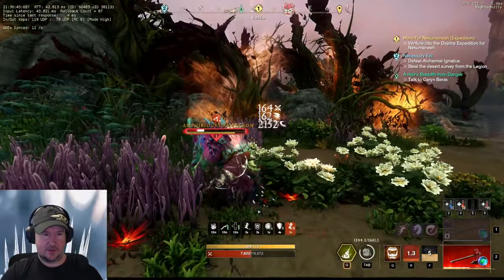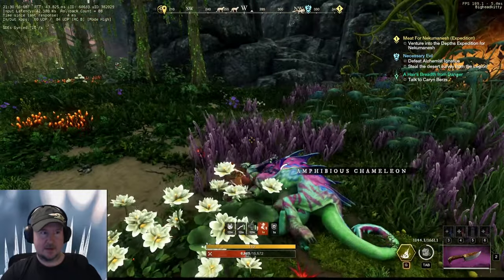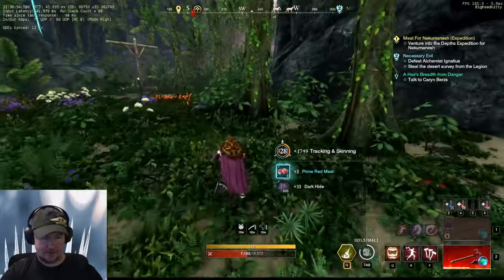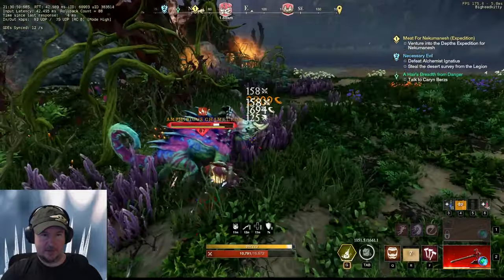Watch out for the tongue — the old tongue swipe. You can get a good bit of these and kill them pretty quick. Then after you kill these, you can head over and hit those mammoths.